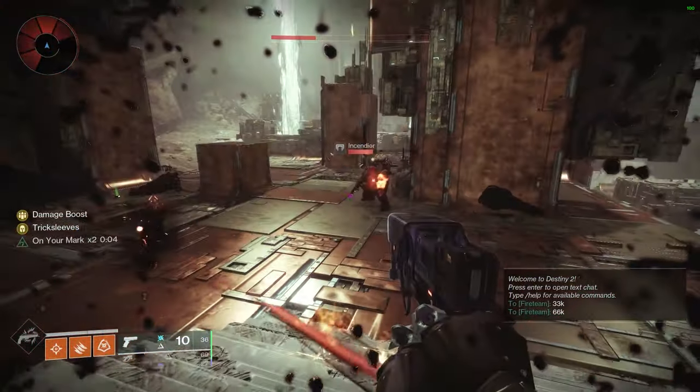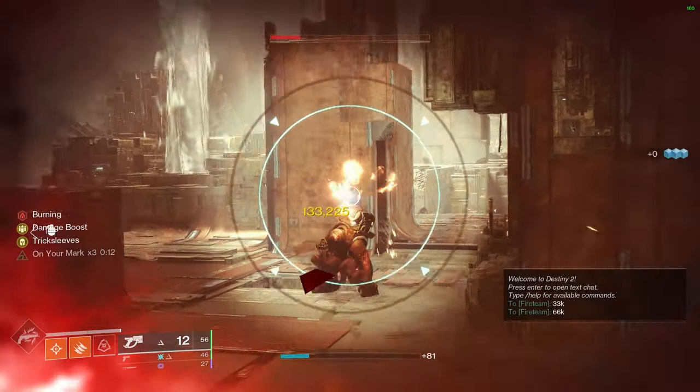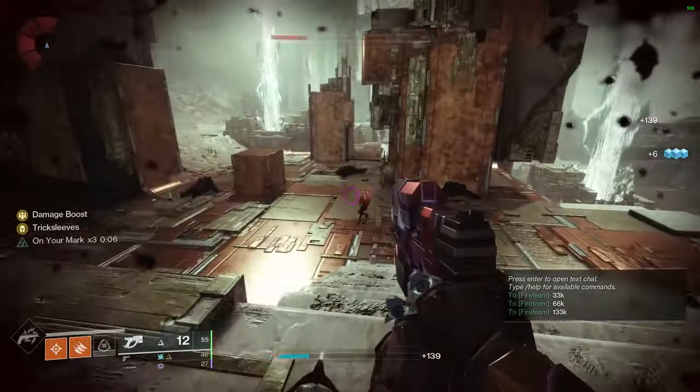Now let me show you the exploit. I'm at 1 HP, I pull out my rocket sidearm, I dodge, and then swap to Forerunner — 133,000. That is quadruple the amount of damage, and this effect is active so long as you're at red bar health.